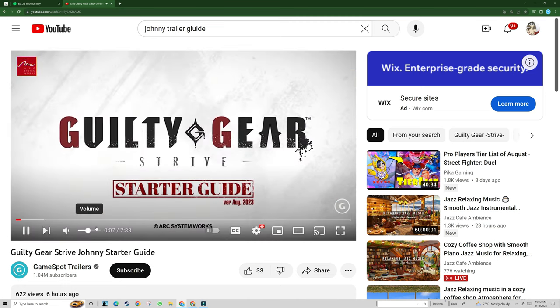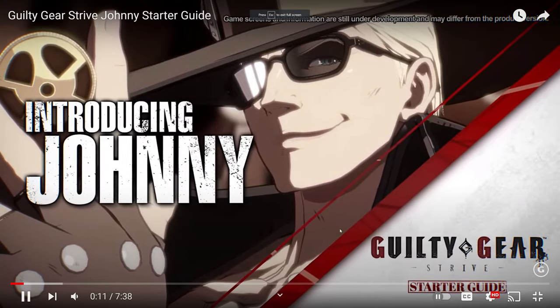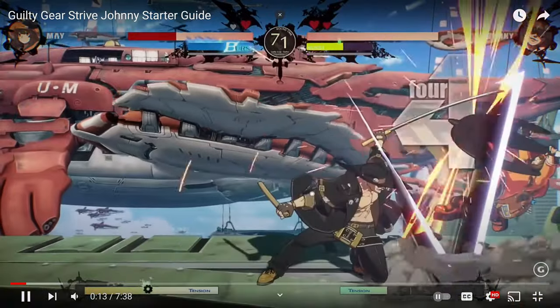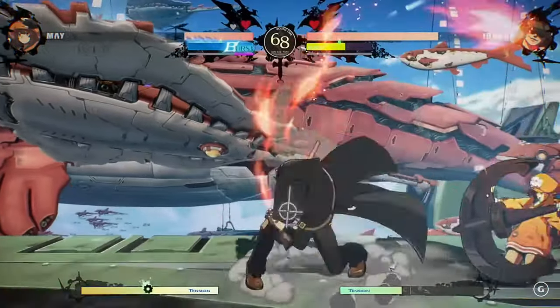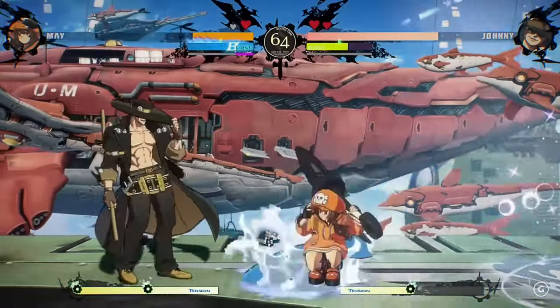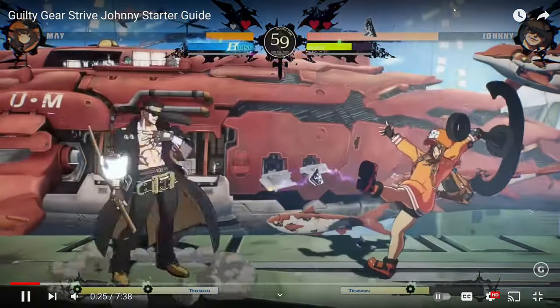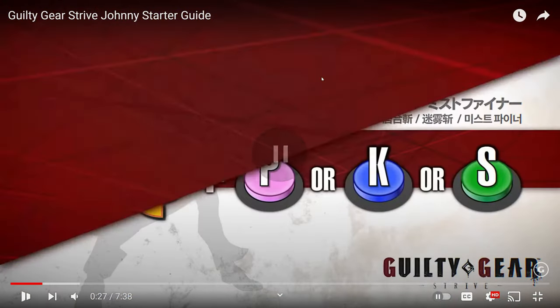I'm trying to see what this trail's about — I haven't seen it before. Johnny specializes in fighting from mid-range with his arsenal of excellent pokes. Overwhelm the opponent with his powerful neutral game using his iaido and card techniques. It's probably good for him to be a poking character if he wants to fight from far away, considering how long his sword is.